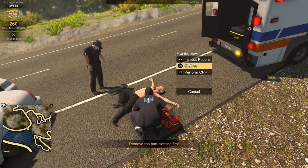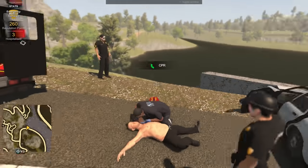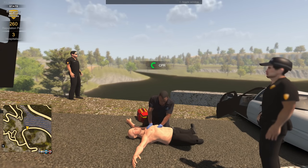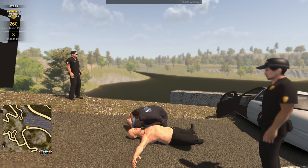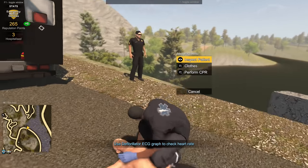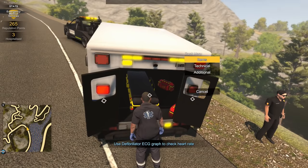We need to remove his clothes to see his chest — there we go — and let's do CPR. Now we're gonna grab the defibrillator out to check his heart rate. This is the new piece of equipment.